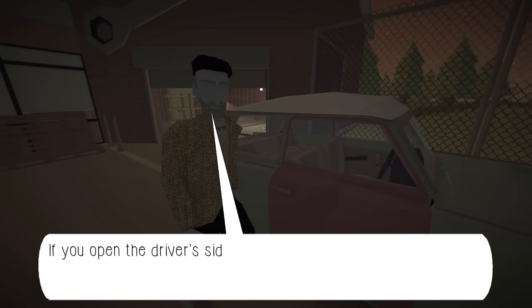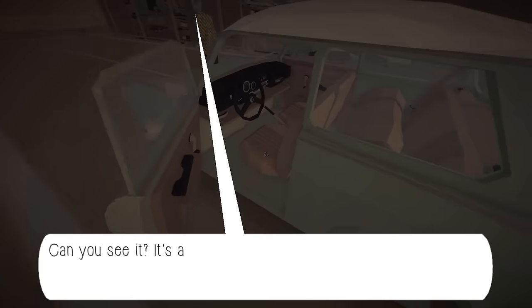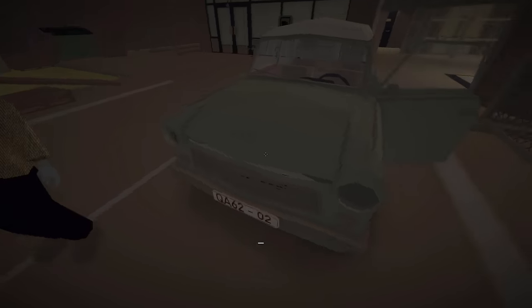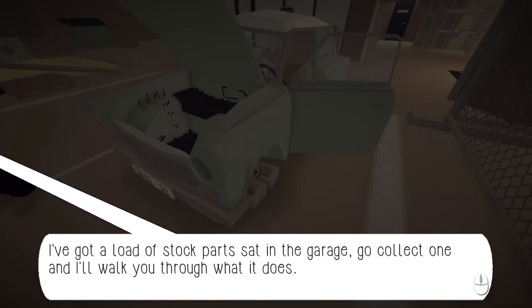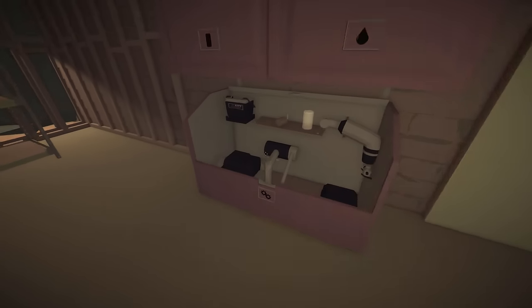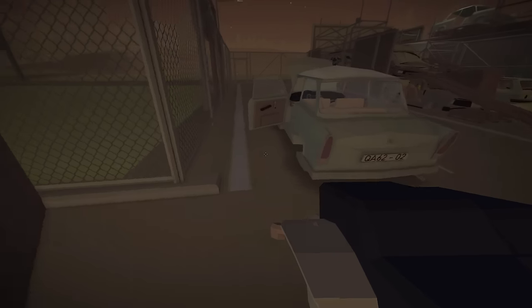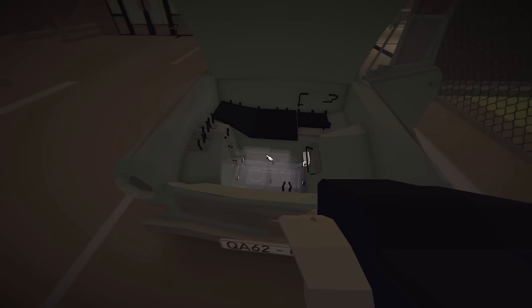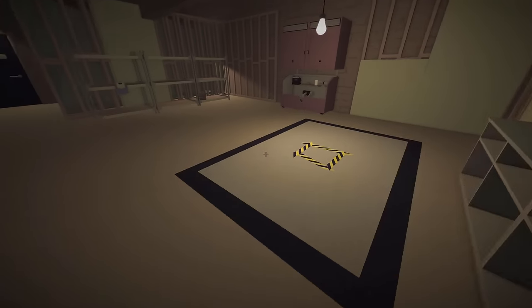Now let's fit the engine. If you open the driver's side door, you'll see a black latch. I see it right there - pop this open. And there we go, she needs an engine. I've got a load of stock parts in the garage, go collect them. So we're gonna grab the stock engine, bring it over to the car. Drop it into the car. Bam, nice. Super easy compared to My Summer Car, I guess.